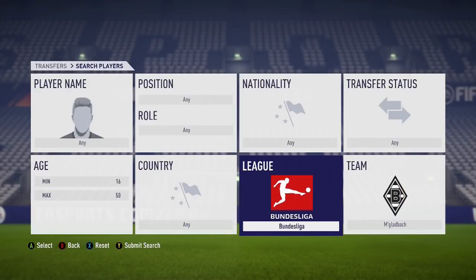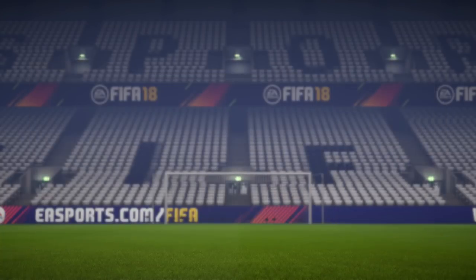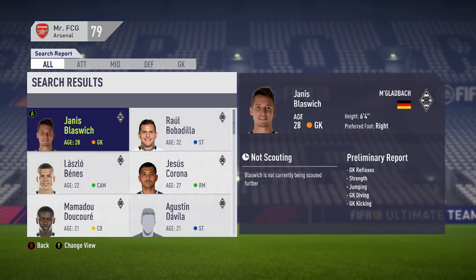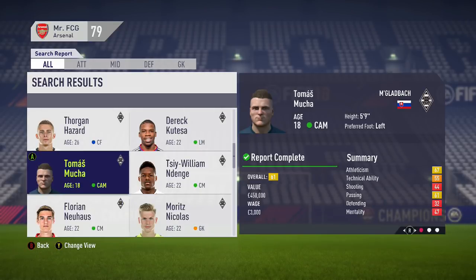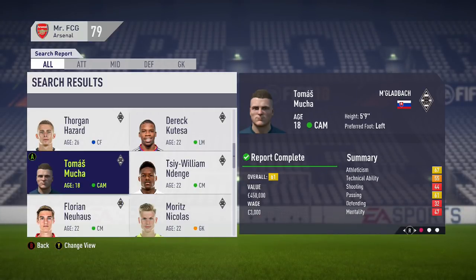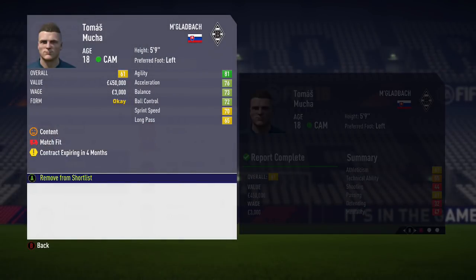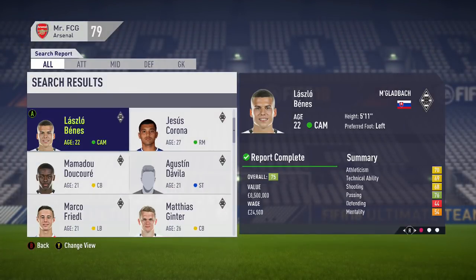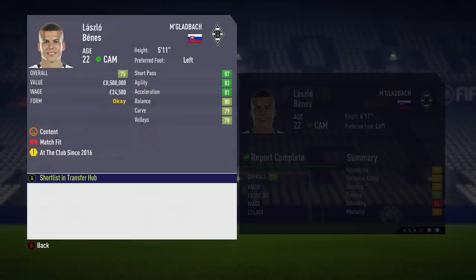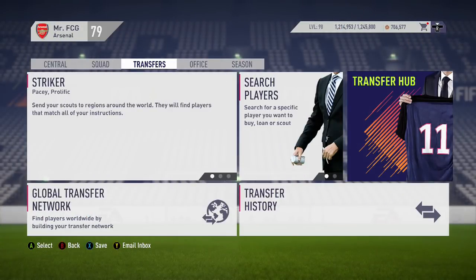The final player I came across was a little more random — back in the Bundesliga with Mönchengladbach. I scrolled through to find a generated player: Thomas Mucca, Slovakian central attacking midfielder. I thought to myself, they've got a pretty good young Slovakian central attacking midfielder anyway in Lazlo Benez. So let's put these two guys side by side in the transfer hub as well.